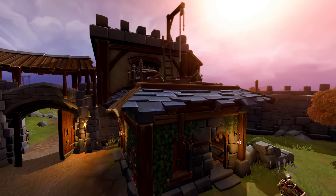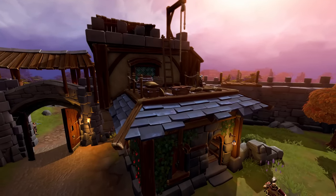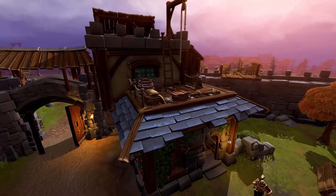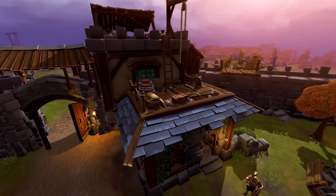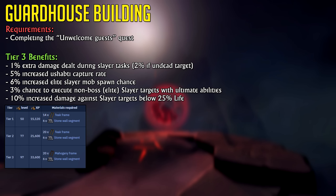The first version of the Guardhouse, requiring level 50 Construction, gives you 1% extra damage on Slayer tasks — or 2% if they are undead creatures — in addition to a higher chance of spawning elites, which have a higher rare drop rate. The max version has even more benefits, including a 3% chance to execute non-boss Slayer task creatures with ultimate abilities, and 10% increased damage against Slayer targets below 25% life points. Additionally, it provides a 6% higher elite spawn rate and a 5% higher chance of capturing creature souls for your personal Slayer dungeon, if you have level 99 Slayer.